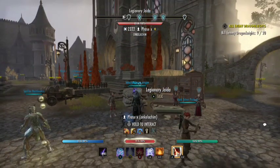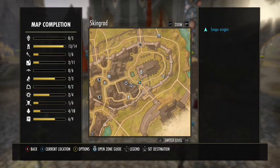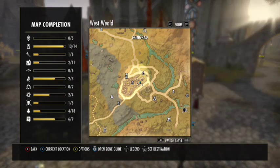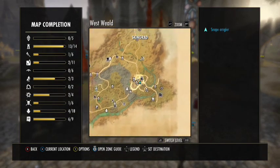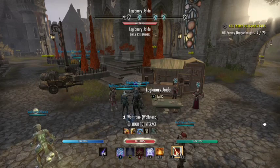Now that we've travelled to Skingrad within the West Weald area of Cyrodiil, what we need to do is find the jobs broker, who is right in front of us here. She will give us a basic explanation on what is going on with the Mirrmore incursions.